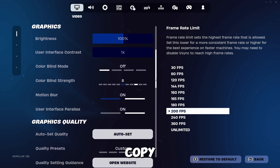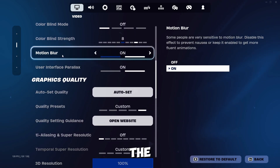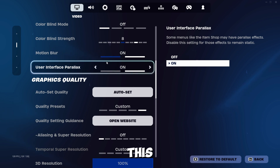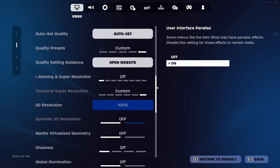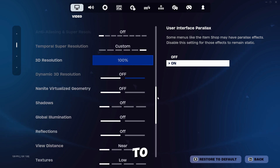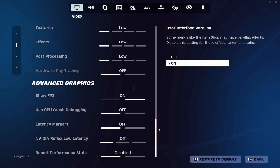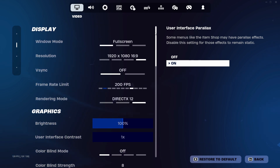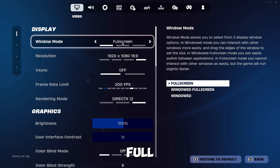Make sure to copy all these settings as shown. Motion blur is optional — I personally prefer it enabled. Make sure to set all other graphics settings as low as possible, and set your resolution to the highest your screen supports with the window mode set to fullscreen.